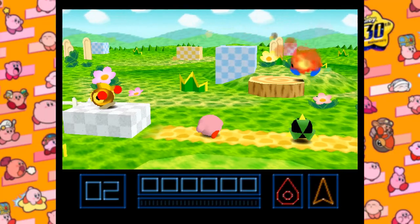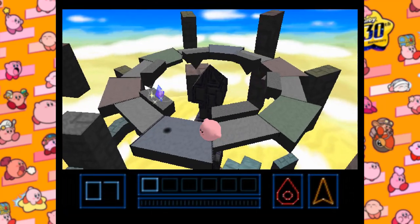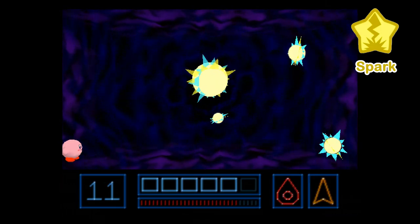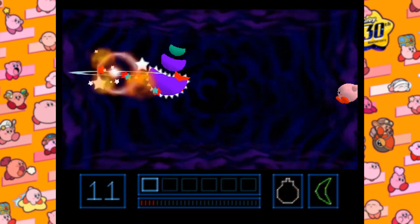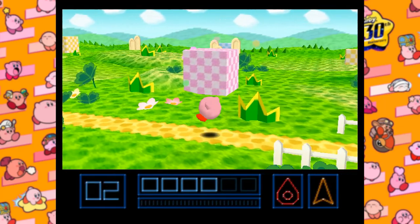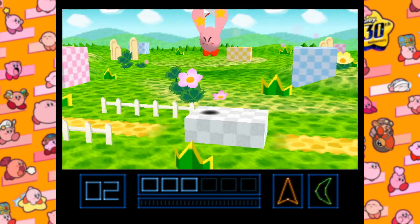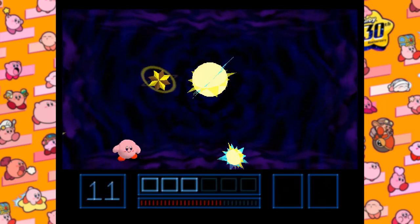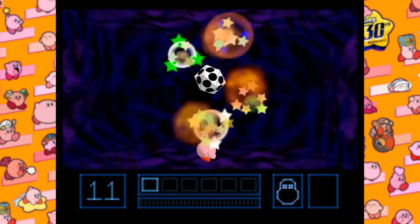Kirby 64: The Crystal Shards — the last home console mainline Kirby game for the next 11 years. I thought this would be the simplest game so far, and for almost the entire game it is. But there's a little more due to the boss of Ripple Star: Miracle Matter. It has seven different forms based on the seven abilities in the game, and you can only hurt it with the ability matching its current form. Since defeating a form means it never reappears, you'll need to get rid of your ability to defeat it in other forms. You can save yourself from one suck by eating two enemies at once to get a combination ability, letting you defeat two of Miracle Matter's phases with it alone. But you'll still need to inhale at least five more times, so Kirby 64 requires at least six inhales to beat.